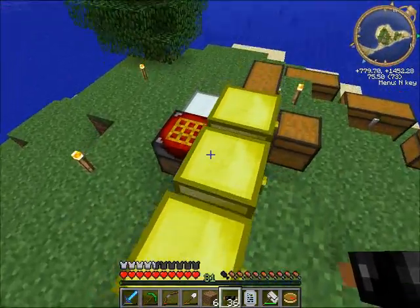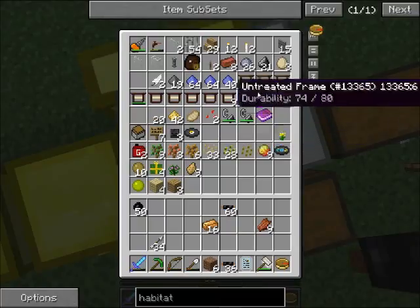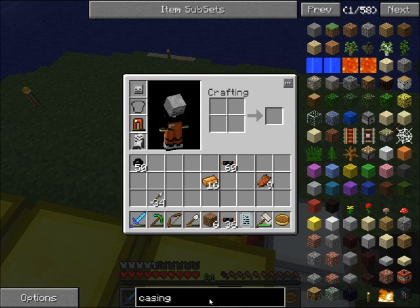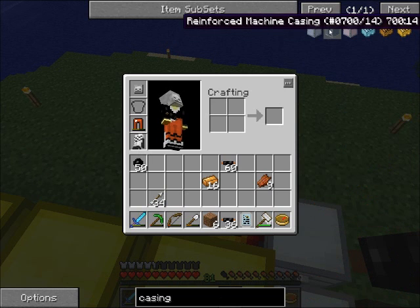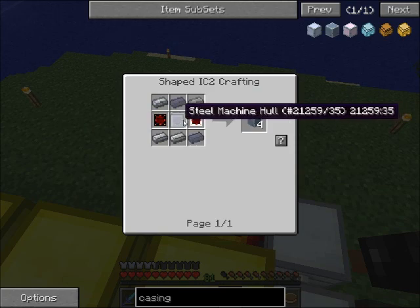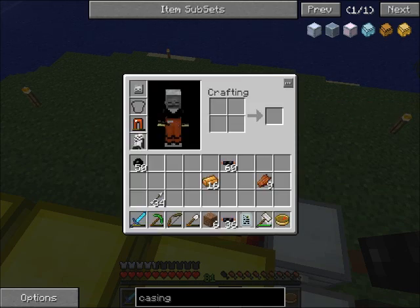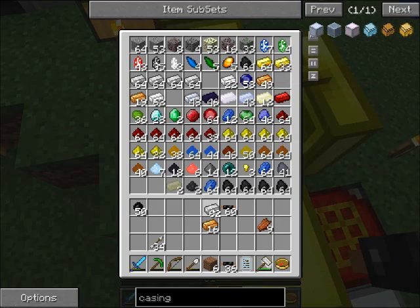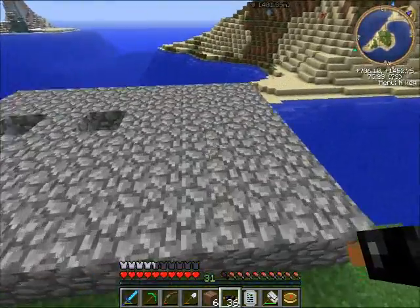We need to cook up some — okay, let's just look up the recipe quickly. So to make 9 of these, I'm gonna need to cook up... 9 times 8 is 72. So I need to cook up a lot of refined iron to make all the — oh. And then making all the advanced alloys is not gonna be fun.